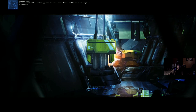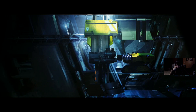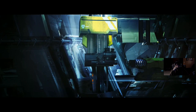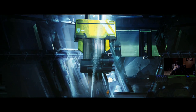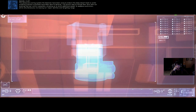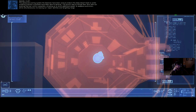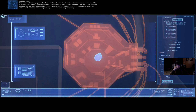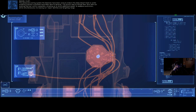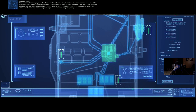We recovered artifact technology from the wreck of the Ashoka and have run it through our diagnostics. The advanced cooling system the Gaussian have been using to endure the deep desert heat is unlike anything coalition scientists have been able to develop.